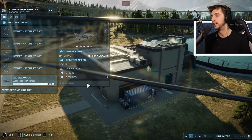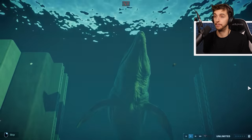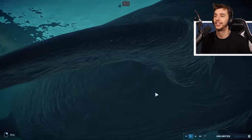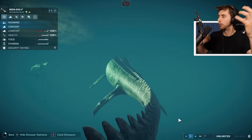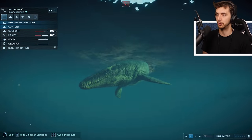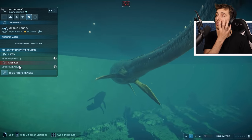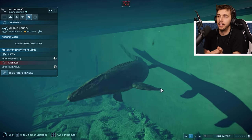And the final one - Mosasaurus, the king of the sea, the only one where you can only get a batch of one. Every time you release dinosaurs it changes the view - I love it. They've actually played with the way the camera moves just to show the colossal scale of these creatures. This is a Mosasaurus with a pattern on it. It likes small ones to eat them, and dislikes marine large which is basically itself - talking about Tylosaurus.